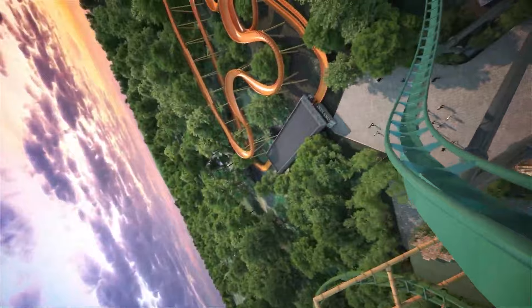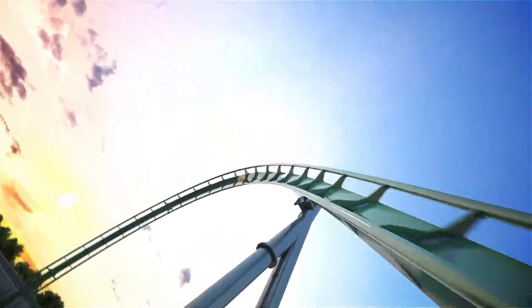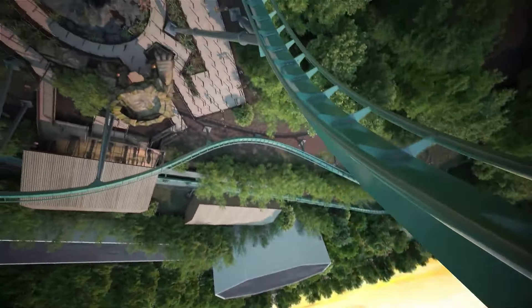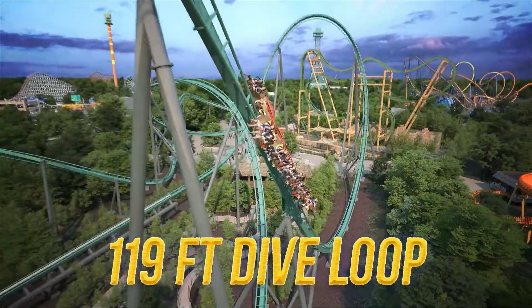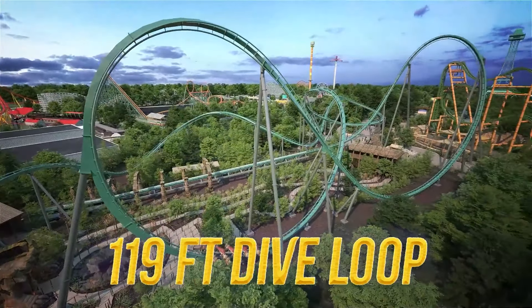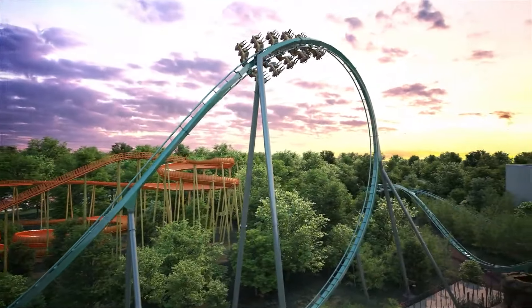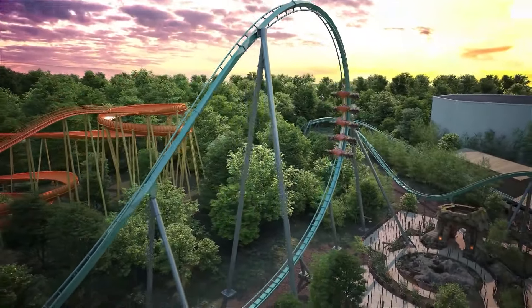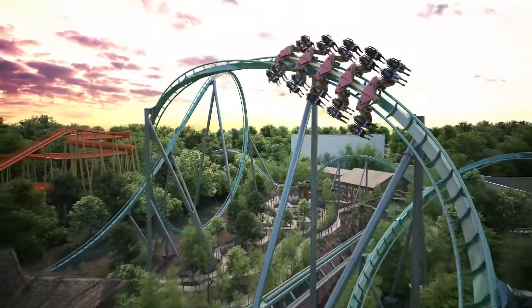After exiting the Wing Over element, you go into the first of three inversions: a 118-foot tall dive loop. I'm happy to see a dive loop rather than an Immelmann, which seems to be on so many looping B&M coasters — I think it's a more exciting element. Its placement is just parallel to the queue line, so there should be great opportunities to watch riders' faces as they dive into it.